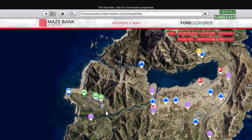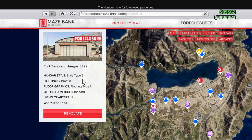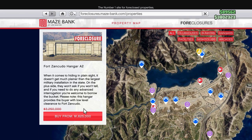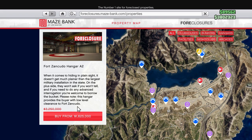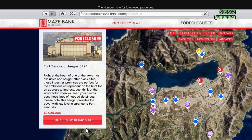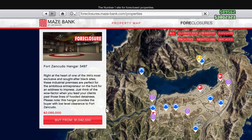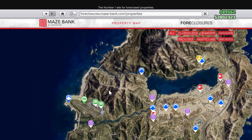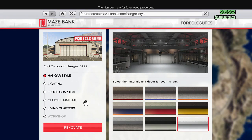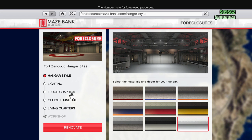Go up to the military base in the top left corner of the map — there are a bunch of Fort Zancudo hangars. Any of them will work; buy the cheapest one. I choose this location because you get access to the military base, meaning you can get tanks and Lazers for free, and flying over it keeps you safe.